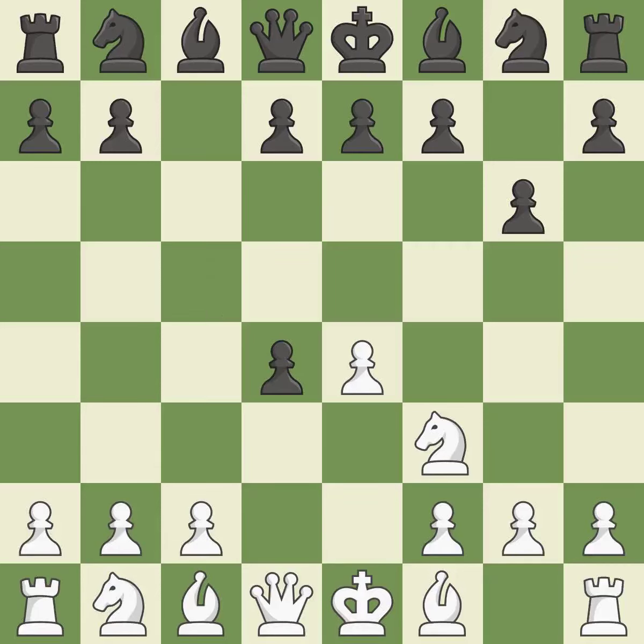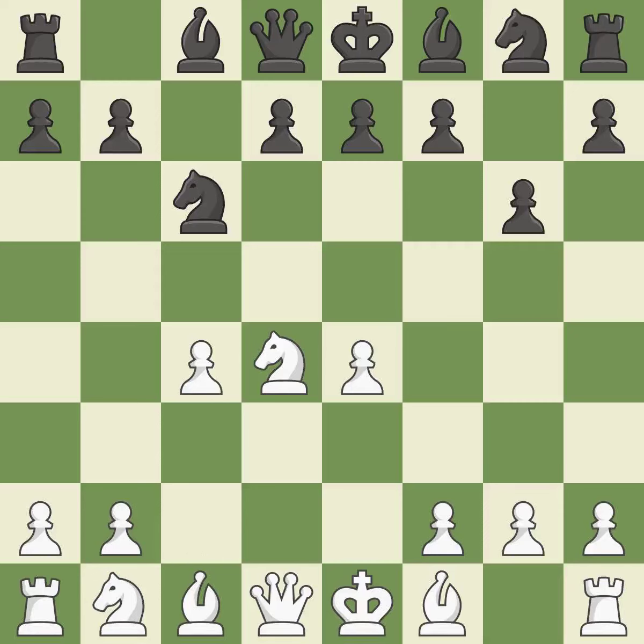Cxd4 captures the central d4 pawn and opens up the center. Nxd4 captures the d4 pawn and places the knight in the center. Nc6 develops the knight toward the center, attacks the knight on d4, and controls the e5 square. C4 obtains room on the queenside and center and gets ready to advance the knight to c3. Nf6 develops the knight toward the center, attacks the e4 pawn, and controls the d5 square. Nc3 controls the d5 square, advances the knight toward the center, and protects the e4 pawn.